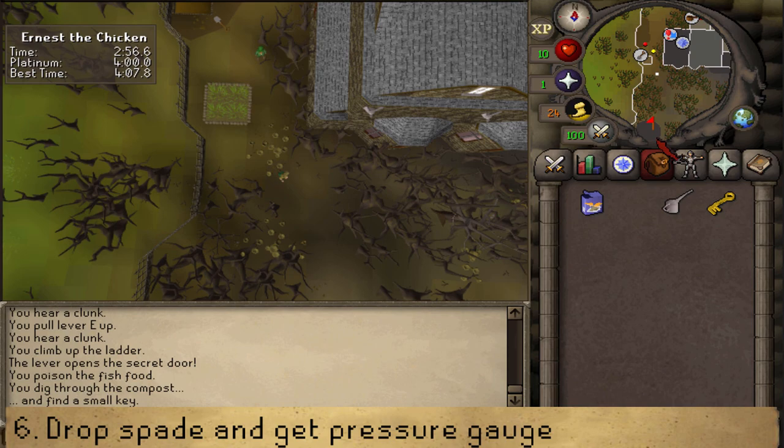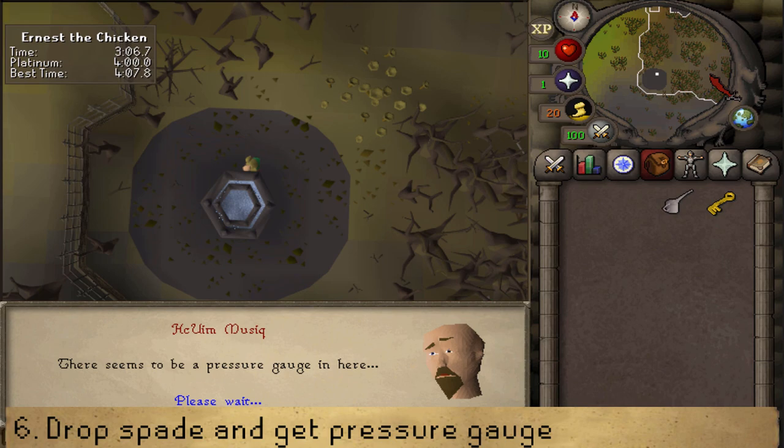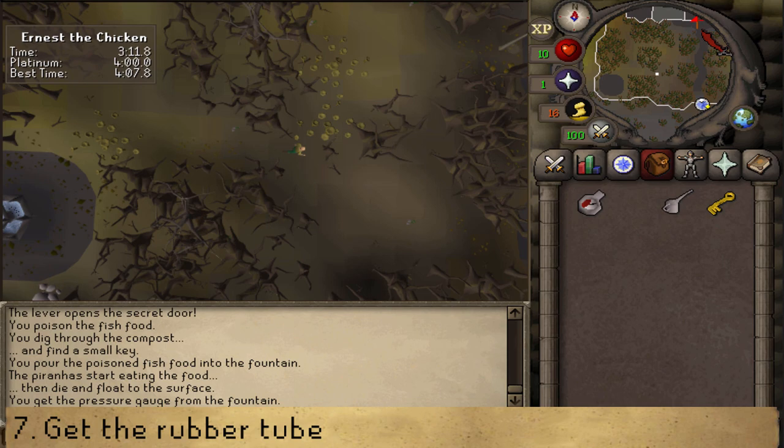Go to the fountain and use your fish food on it — poisoned. Wait until the fish start floating, then search and keep pressing space until you have the pressure gauge. Then go back inside the manor and go towards the zombie underneath the staircase.